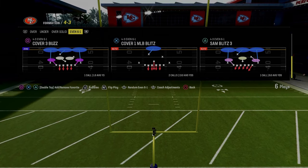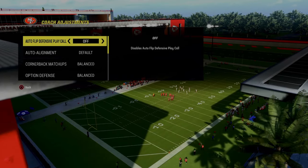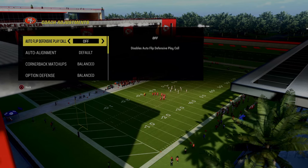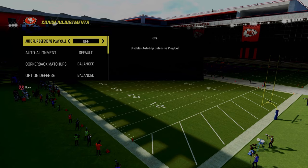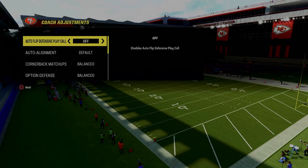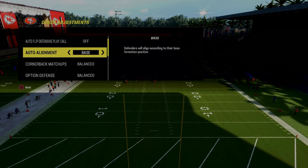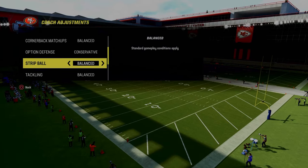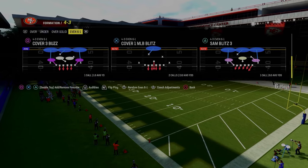With that in mind, I want to show you this blitz out of 4-3 Even 6-1 — Sam Blitz 3. If you're in ranked, I recommend using either the Niners or the Bucks to run this defense. It pairs well with the Niners' under-center run game. For coaching adjustments: auto flip off, auto alignment on base, auto option defense conservative, and zone coverage set to match.